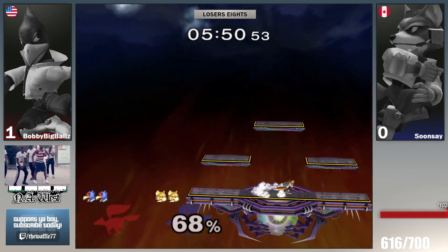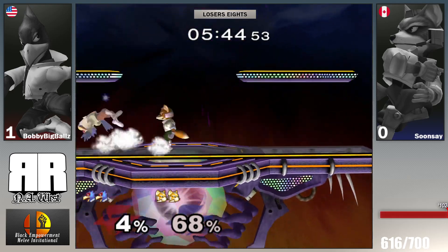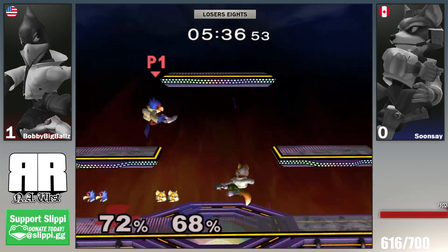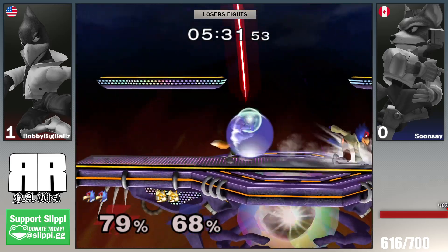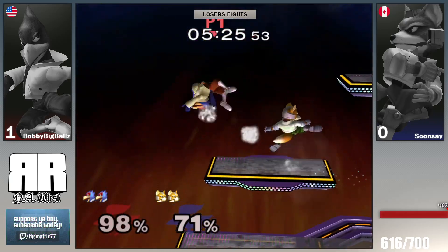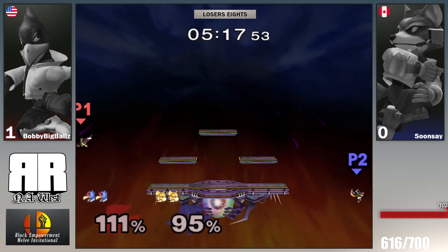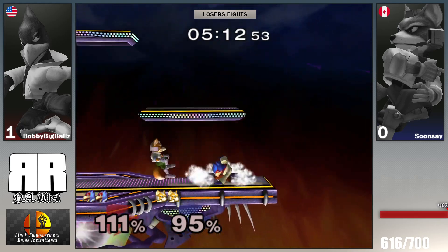It feels like Bobby is still maybe a step or two ahead. Soon Say finally gets an opening — shine this could be the stock — but a good angle by Bobby to get back. Bobby side-beamed early while Soon Say was spamming back airs. Soon Say is holding center a little better now. Big trade, they're both going to recover, then the running up-smash anti-airs the back air.